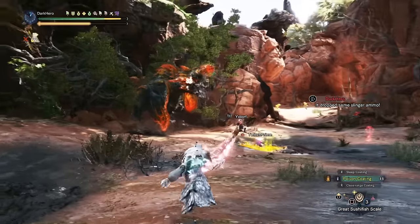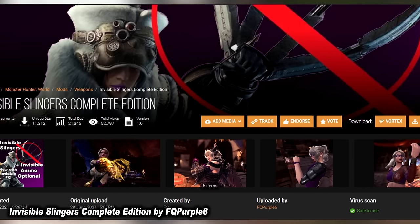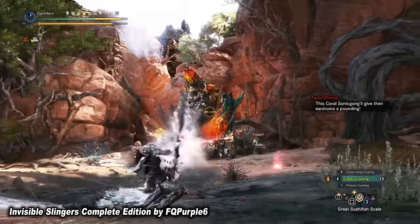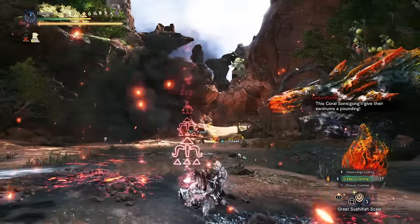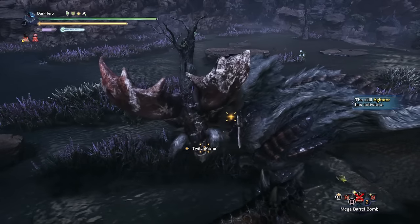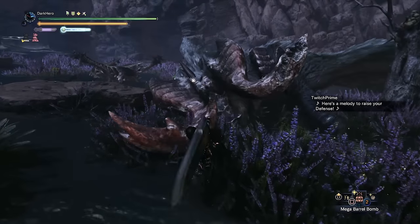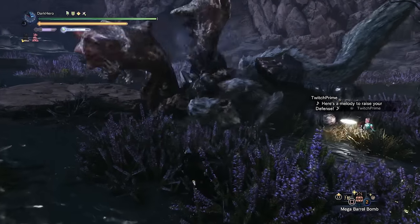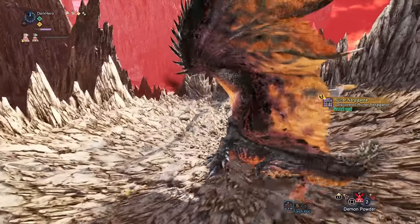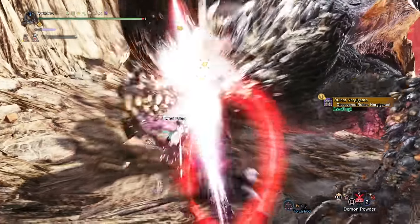Another mod for fashion hunters is Invisible Slinger, which allows you to make your slinger as well as your clutch claw invisible for all armor sets. The slinger makes a lot of armor sets not look as good and can ruin some layered armor sets — for example the chunky Devil May Cry arms when slinger ammo is equipped are not a great look. The best part is that this mod is modular, giving you the option to choose what parts to keep hidden, so you can hide just the slinger ammo while keeping the clutch claw visible, or vice versa.